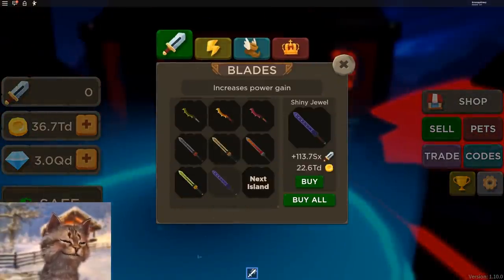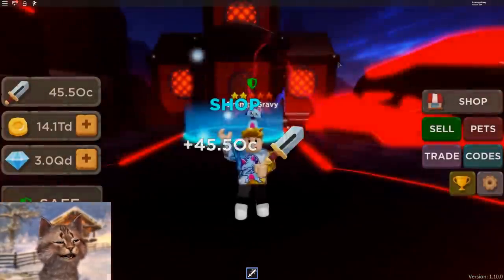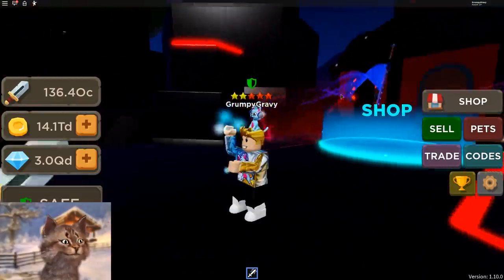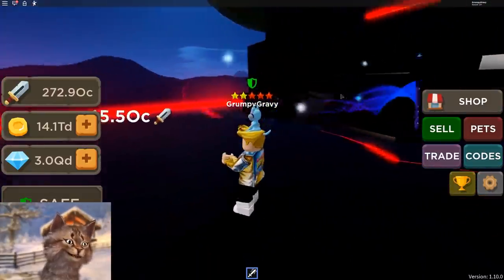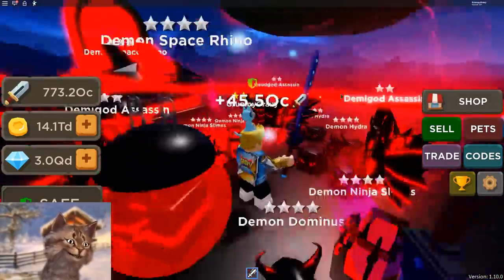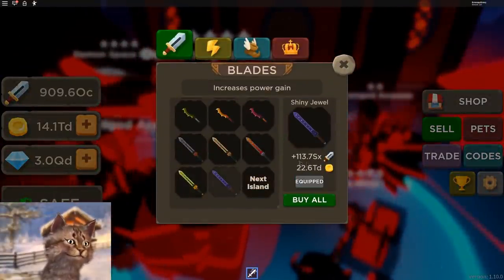I literally have the best pet in the whole game, and all my pets are like over a million multiplier. Because of that I was able to get rank 27, which gave me a times 25k multiplier. And also — the best thing, which I thought I was never gonna be able to do in this game because it's like impossible — I can actually buy the best sword. Shiny jewel! Boom — unlock. We have it! Oh my god, yes! It's like an insane sword, and every time I click now I get 45 OC. This is insane. Oh my god, the multiplier is crazy too.